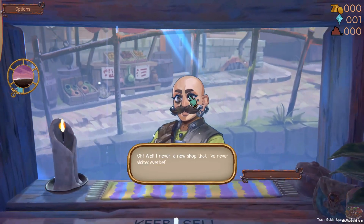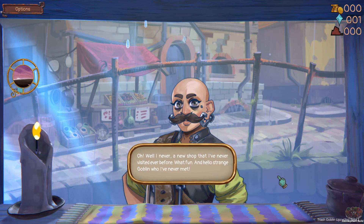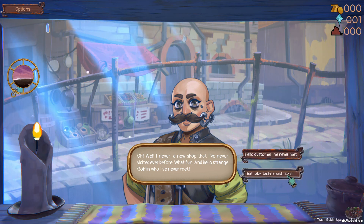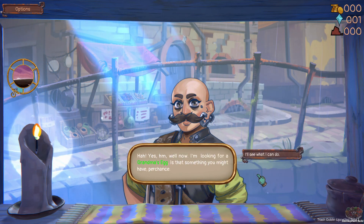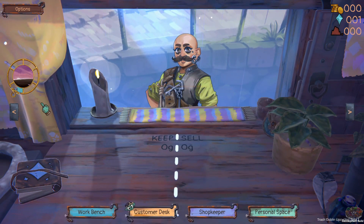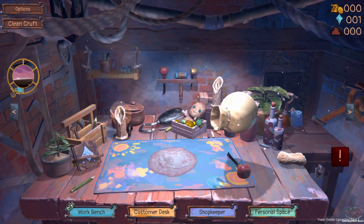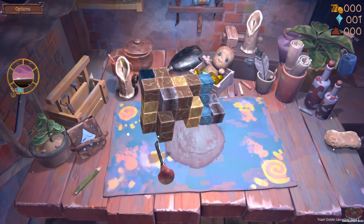Oh, well, I never. A new shop that I've never visited ever before. What fun! Hello, stranger. Goblin who I've never met. Fate it must be. Oh yes, well, I'm looking for a grandma's egg — is that something you might have? I'll see what I can do. I'm after a clean grandma's egg. That mustache sure is... real.